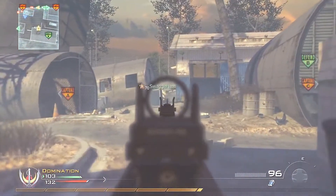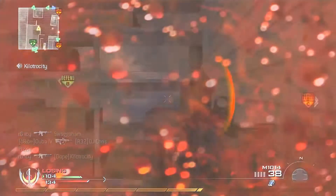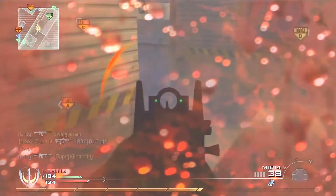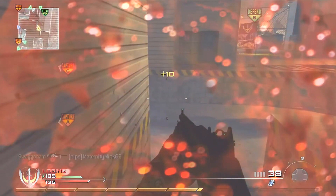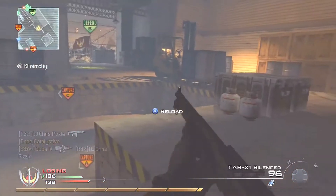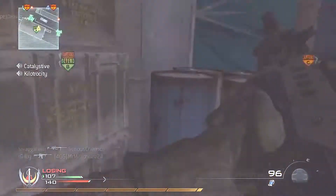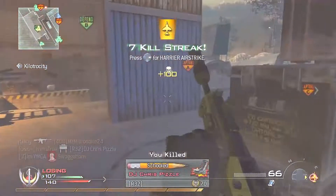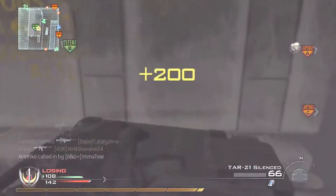I think the perks I'm using are Scavenger, Cold-Blooded, and maybe Ninja. Right here I thought for sure I was going to die — I thought he'd run in with the UMP and murder my face off. But it was all good. I think right here I'm around one more kill until my nuke is in.